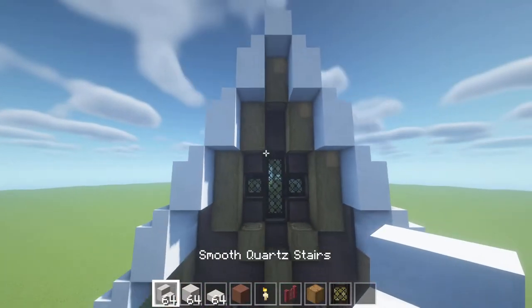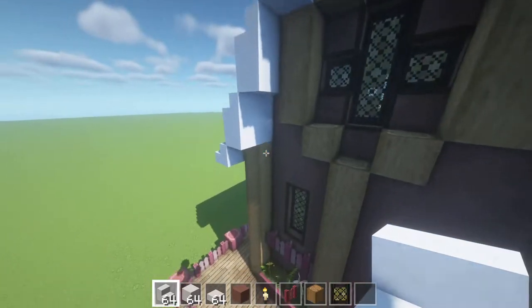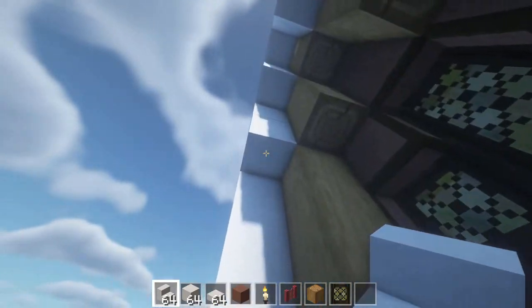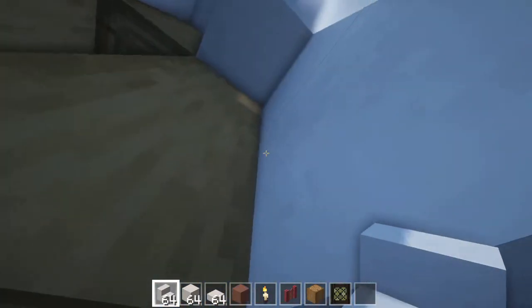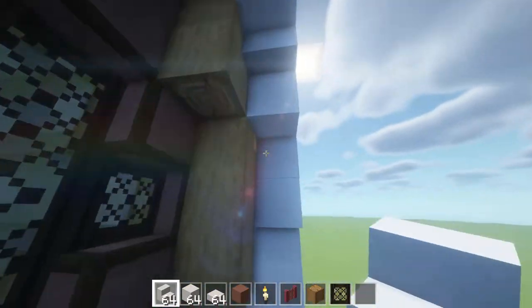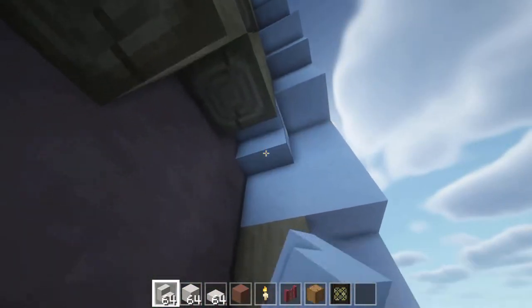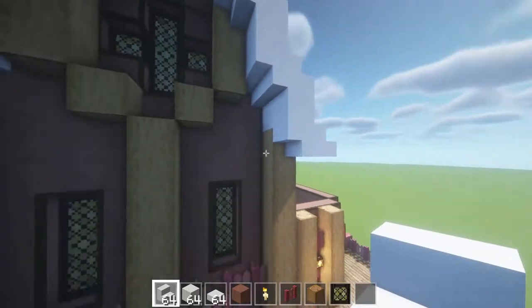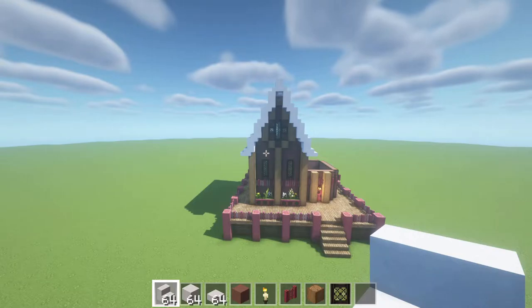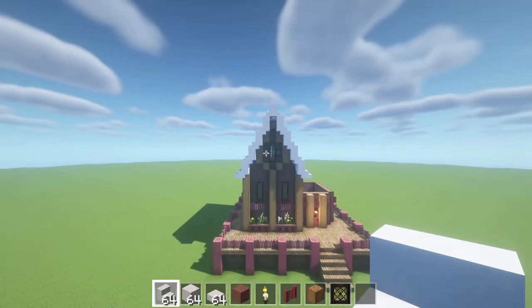We're going to place two blocks facing outwards against the post, count up one, place some more blocks sticking out towards us, count up three, place some blocks sticking out towards us, count up two, place another sticking out, count up one more. You can then go in and remove the blocks that are facing out towards you, cut in the little cross in the center, put in the glass, and take smooth quartz stairs placed upside down in these gaps to bevel and thicken the roof.